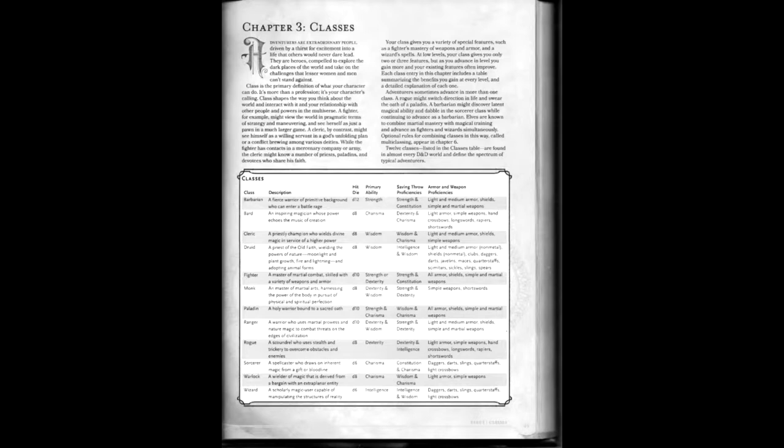Finally, there's an inconsistency in how weapon and armor proficiencies are presented. For the most part they use a motif of light, medium, and heavy — something 4th edition only did for weapons as simple, military, and superior. In several classes, however, they break that by mentioning specific weapons. This is admittedly a minor thing, but it's veering close to that cleric-can-only-use-blunt-weapons silliness of earlier editions.